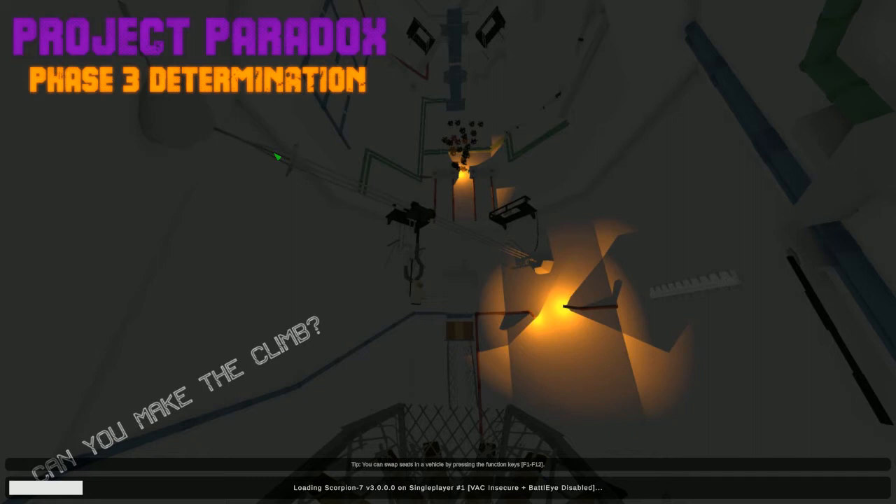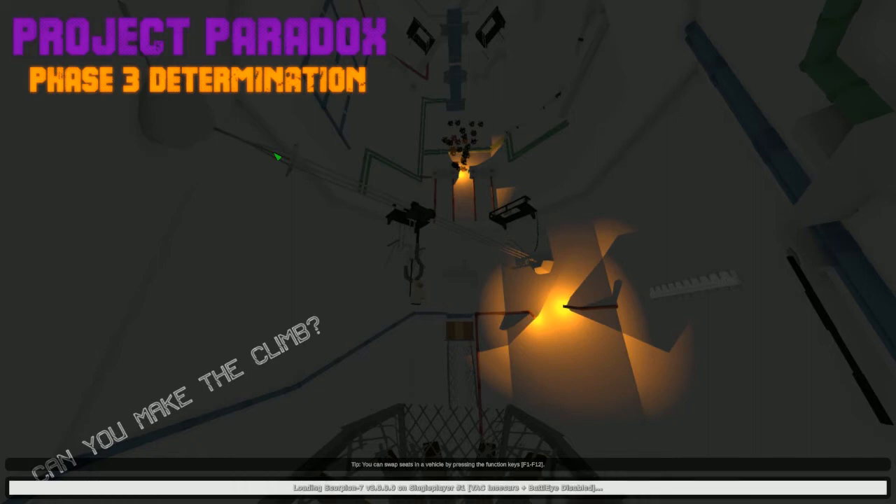Today I want to make it to the second checkpoint. You may be asking how I can respawn wherever I want - the answer is the bedroll. You smack down a bedroll, you claim it, and if you die and press Home, you respawn on the bedroll. That means when we die, we don't have to restart and climb from the bottom - we can start from the platform.